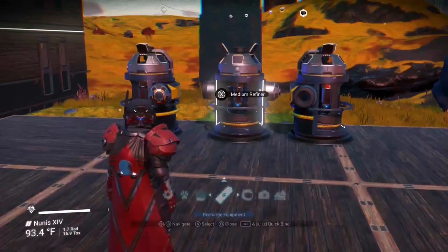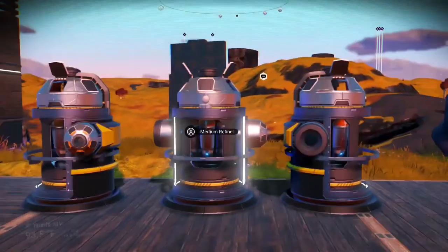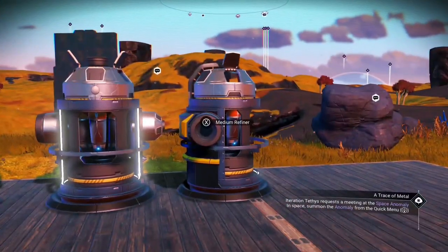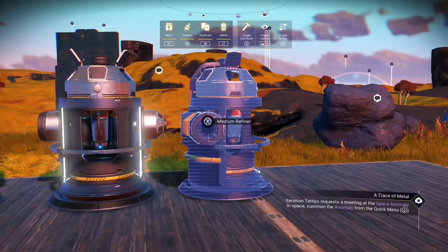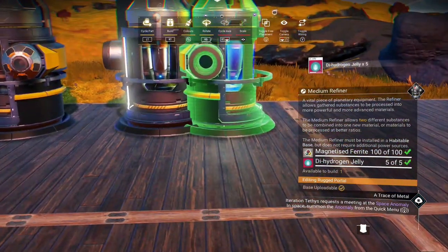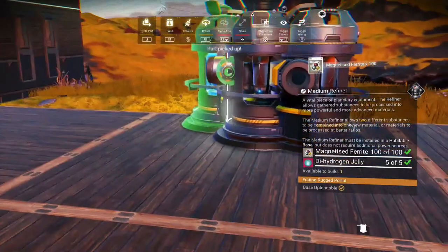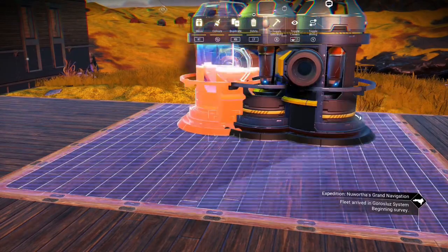It's easier to do this in first person. Once you've got your stuff inside your refiner, come over here and move the refiners into place like I showed you — put the back of that one sideways against that, take that one, put the back of it sideways against that.